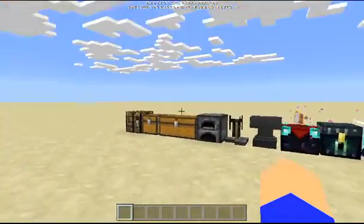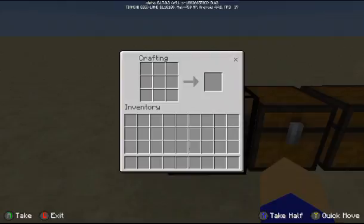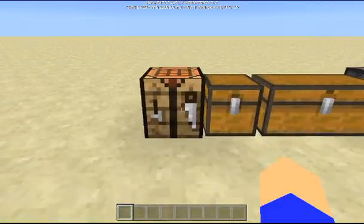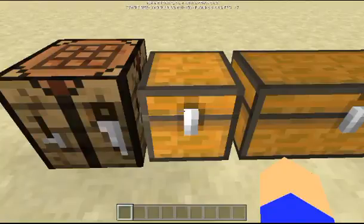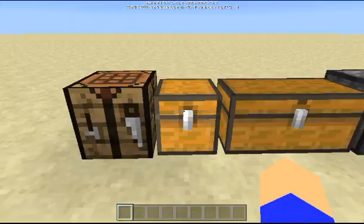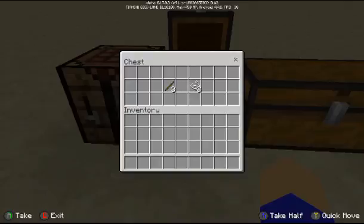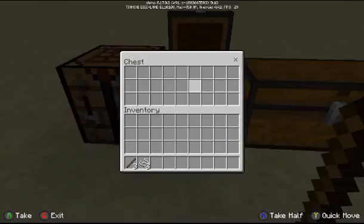These are pretty much every block that has a GUI update. The first is the crafting table itself — we now have the ability to craft manually instead of using the auto-craft with pre-made recipes. I actually prefer crafting things manually because it makes sure you actually know what the crafting recipes are, but that's just my personal preference. We've also got a brand new GUI for chests, both large and normal.